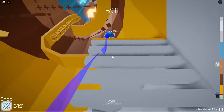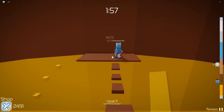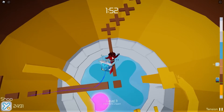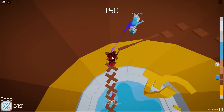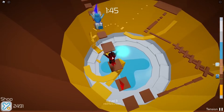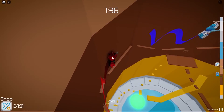After crossing the tricky yellow stairs, the two players began to cross the brown wooden plank-like structures to reach the top of the Tower of Hell. The plank-like structures were too narrow, which made it difficult for them to cross them. Six minutes were left and Polly lost her balance.